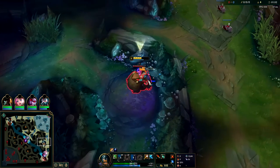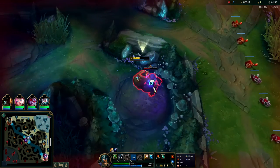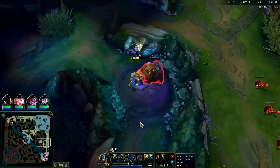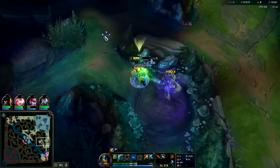Whether you get your W level 2 or your E level 2 makes really no difference, because the lower you are on health on Olaf, the faster he clears. So it's generally best to get your E level 2.